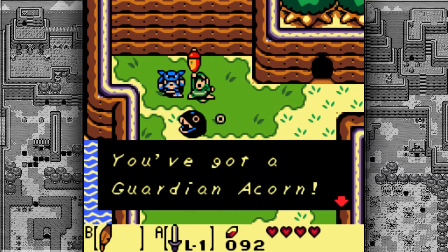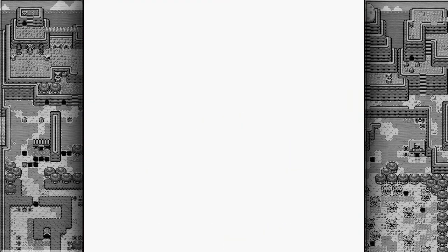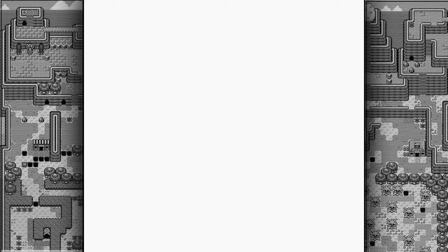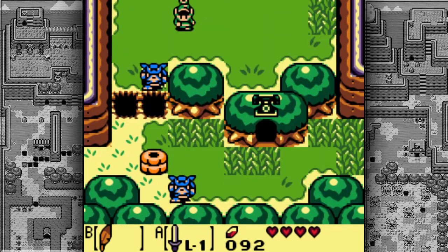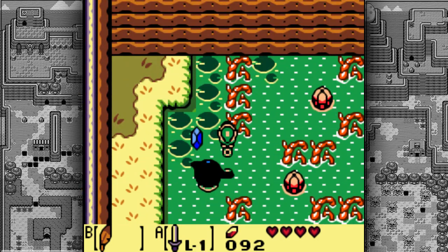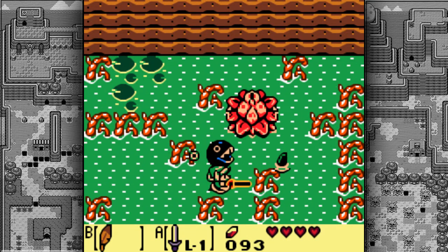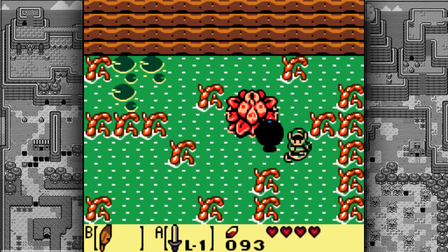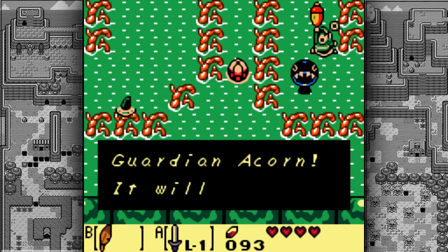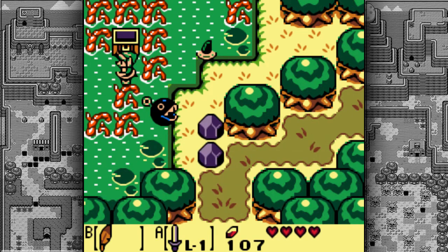I do not like these Guardian Acorns — get out of here, stupid Moblin. These areas up here are actually a very late area that we'll be coming to near the end of the game, so just keep a lookout for that. We have a phone booth but we don't need it. Going through here, we have the Swamp of Koholint Island. You can't traverse this without Bow Wow because he can eat all these plants, even the giant ones. Down here we find a chest containing 50 rupees — very nice.